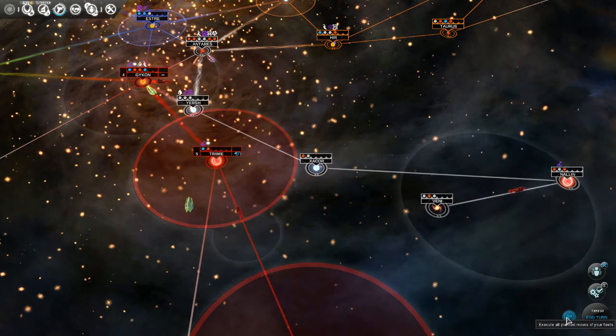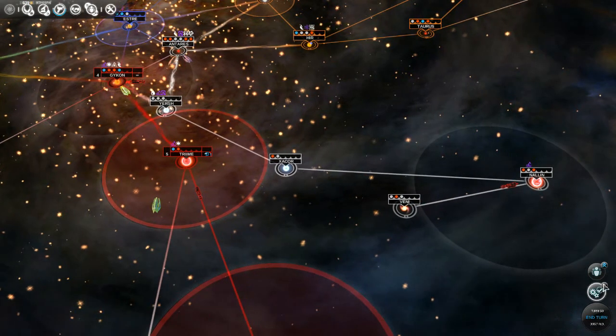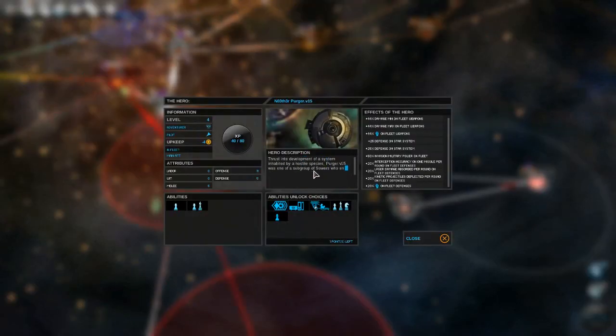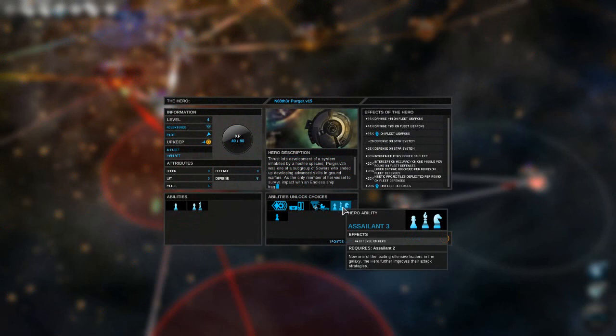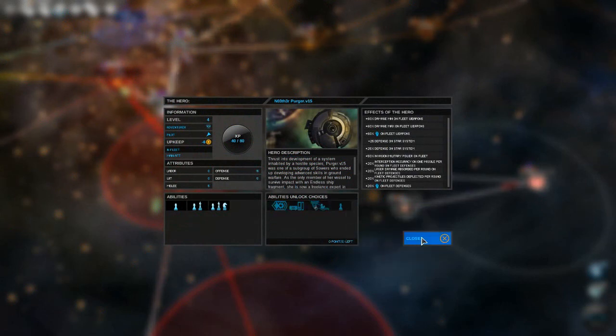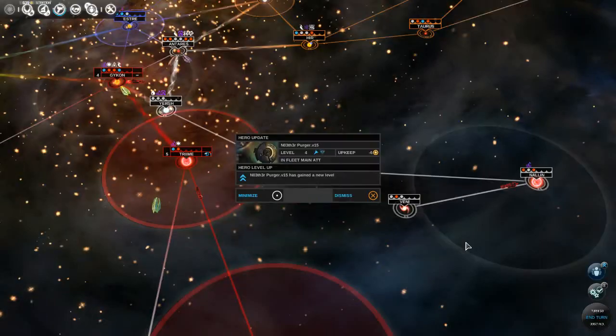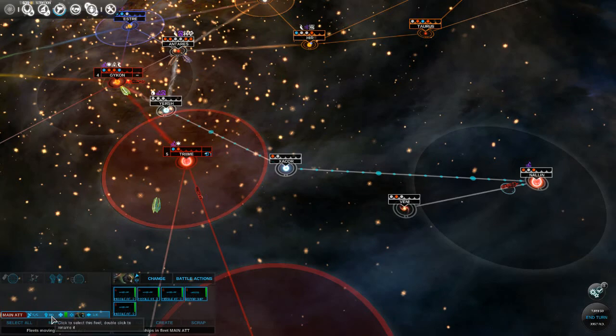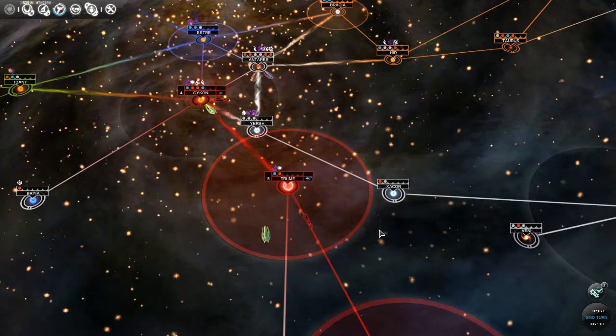Let's resolve our movement. We have an upgrade on our main attack fleet commander. I think we're going to go for another offensive boost - we have a great plus 60% min and max damage. Excellent. Our fleet military power is 1,118, which is excellent. When you compare that to a scout which is 25, we could wipe the floor.